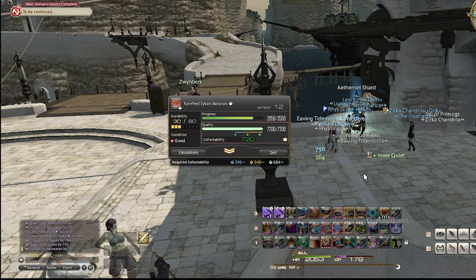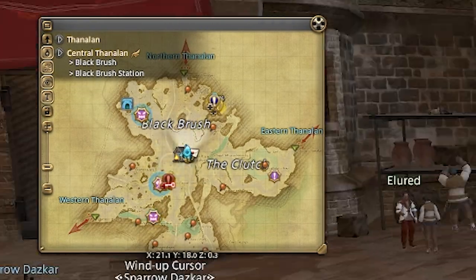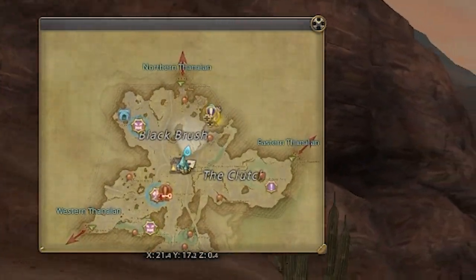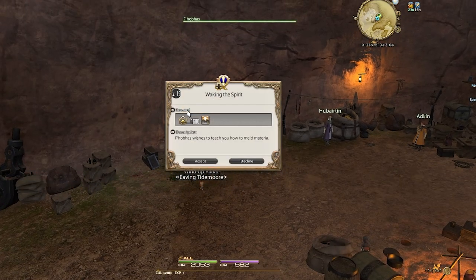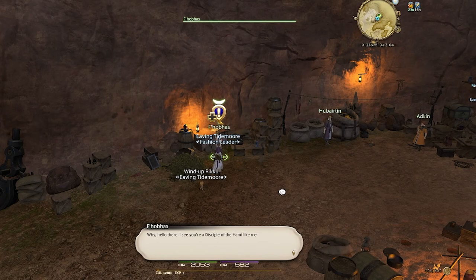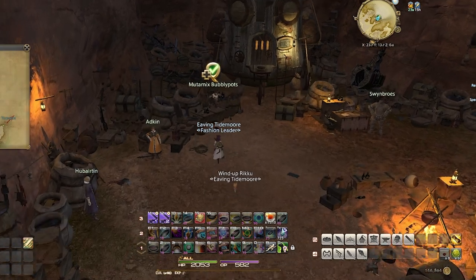I now want to show you how to parameld gear, and in order to do this we first need to unlock it. Head to Central Thanalan and head north from Black Brush Station. Pick up the quest 'Marvelously Mutable Materia' from Kokosamu and 'Waking the Spirit' from Phobos. These unlock being able to normal meld your gear and turn lower-tier materia into higher-value materia — more on that later in another video. Turn both quests in.